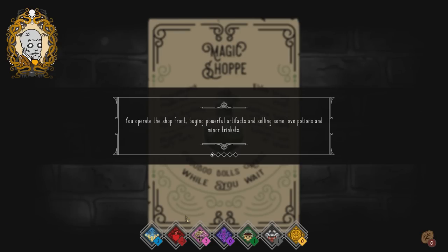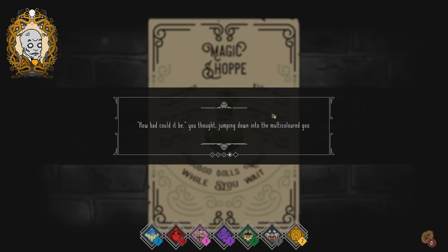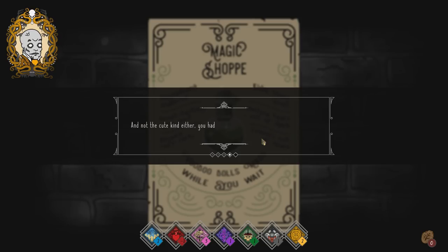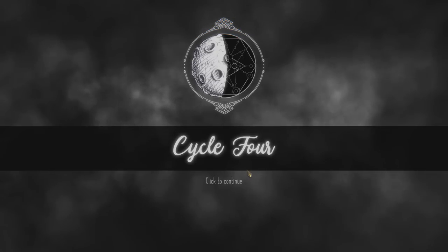Let's man the magic shop. You operate the shop front, buying powerful artifacts and selling love potions and minor trinkets — one magic and two riches! Then you nodded off on a ladder, sending potions flying. A cacophony of shatters and tiny explosions covered the floor in multicolored liquid. You jumped down into the goo and were instantly transformed into a tadpole — six eyes, crooked teeth, and Tourette's. Some cultists fished you out and turned you back. Lost sanity, but gained some knowledge.